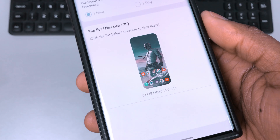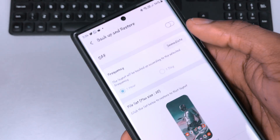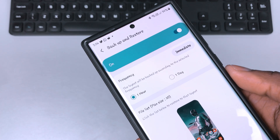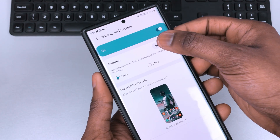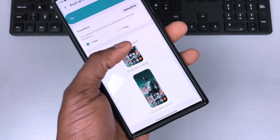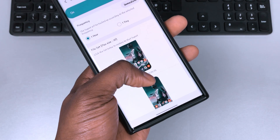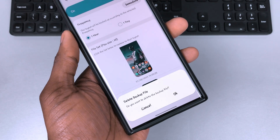Nova Launcher has been pretty popular, and one of the reasons people love it — apart from deep customization — is the ability to back up your design layout. So next time if you've made changes and want to return to a previous layout, you can restore it. You can now do this with your current launcher by tapping on 'Backup and Restore.' It allows you to back up your layout immediately, every one hour, or every day.